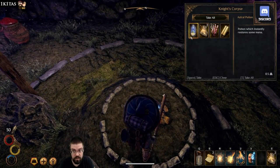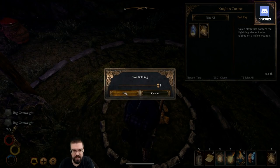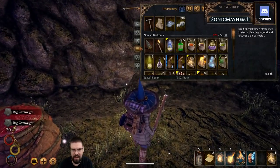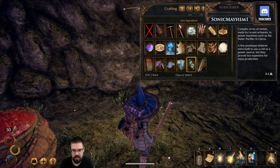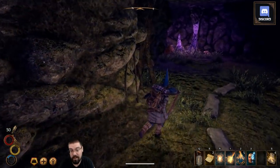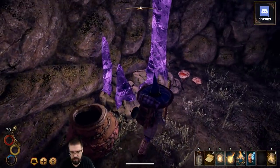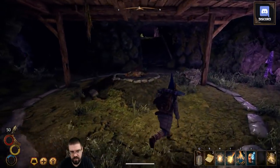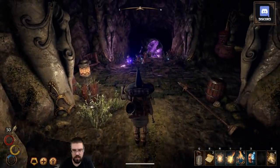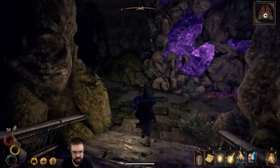Knight's corpse. Astral Potion! That's one way to get mana back, I guess. If I break down the Astral Potion... oh, I can't. Some items you can break down and learn what they are. Maybe I can break it down in an alchemy place though. I really need to find an alchemy bench and see what we can do with it. So at this point I just kind of need to find our way out.